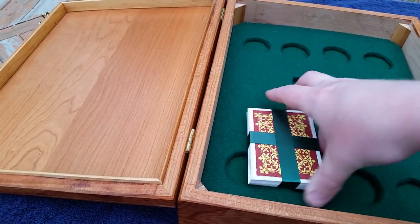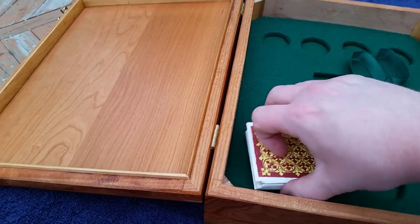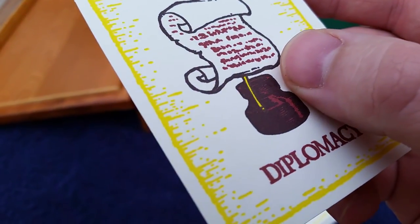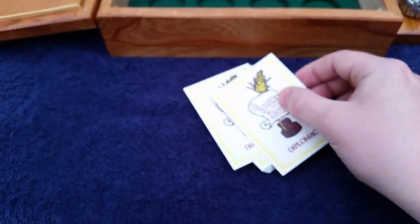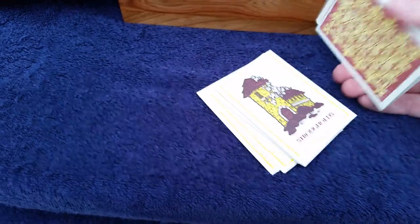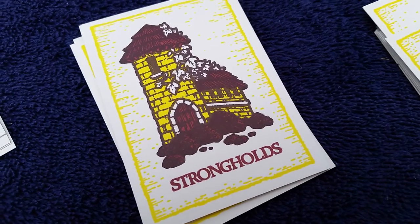And then we also have the deck of cards. And these cards are letter-pressed, so they have an amazing texture to them — you might even be able to see it there, it's actually pressed into the card. There are three different types of cards in Swords and Strongholds: you have the Swords, the Strongholds, and then the Diplomacy. Each of them look excellent.